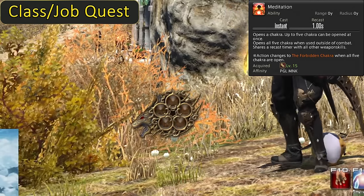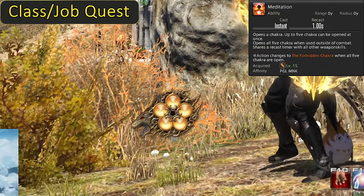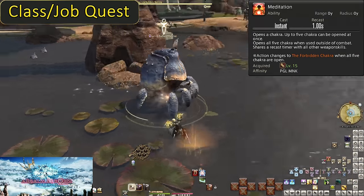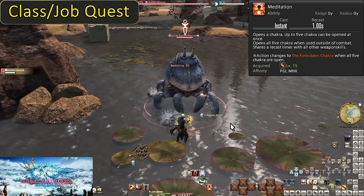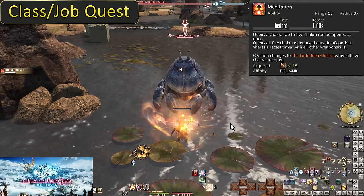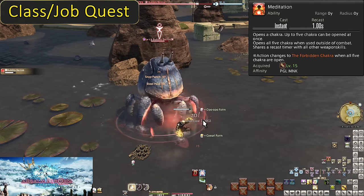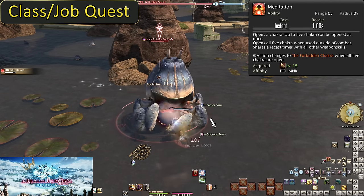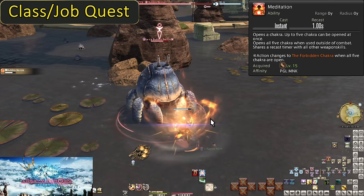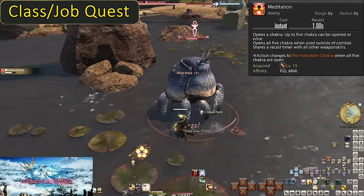Meditation is one way to get Chakra. The skill has two layers. To start, it has a global recast timer of one second, but should never be used inside of combat unless you physically cannot attack any enemies — like in trials where bosses have invulnerability sections or leave the arena entirely. But if you can hit enemies, don't use this mid-fight.